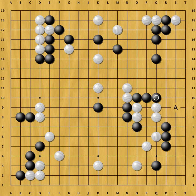Shouldn't black be concerned about his four weak stones in the center? Yes, that's right. But first black needs to save his cutting stones. This keeps the pressure on the white center group as well. Now both players have a weak group. As a bonus, black has a nice follow-up at A, which would make the black territory on the right side very big.